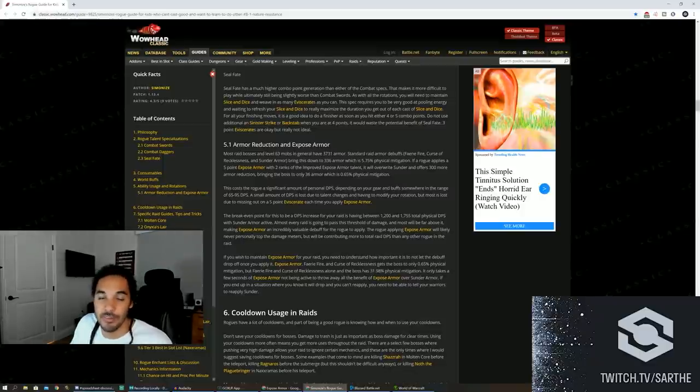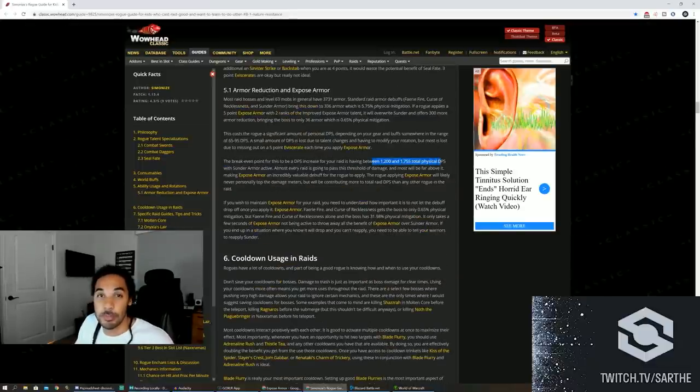The DPS cost to the individual rogue is decently minimal and changes between specs — we'll dive into that. The DPS cost to your single rogue has to be less than the increase it gives to your overall raid. The breakpoint seems to be between 1,200 and 1,700 physical DPS total throughout your entire raid, which any raid with even a decent amount of melee will shatter easily. If Expose Armor drops for even a second, the boss jumps back to 31.98% physical mitigation — absolutely massive.